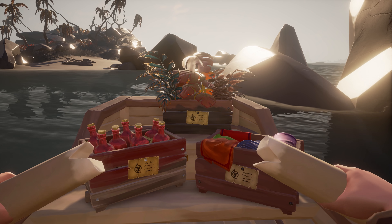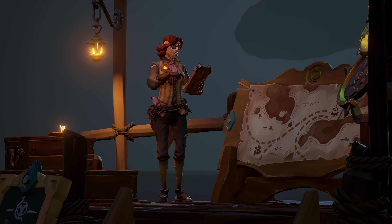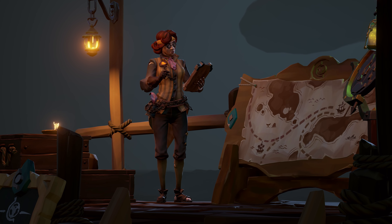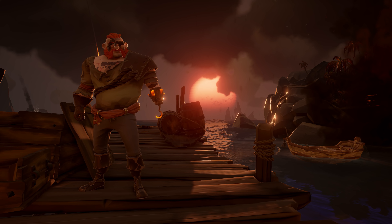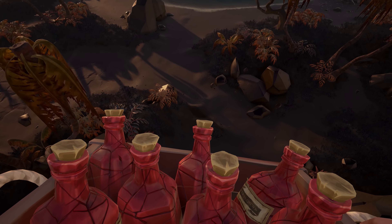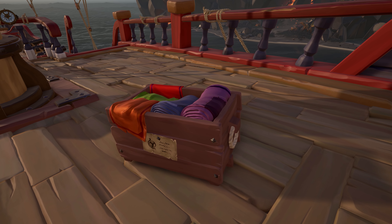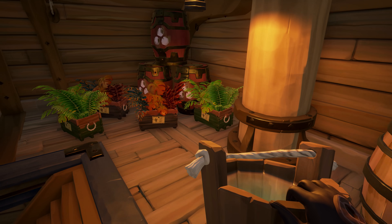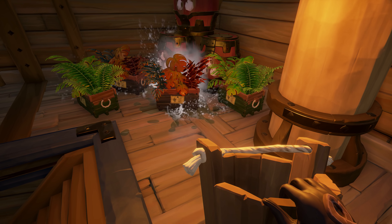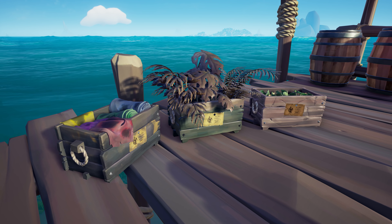The rowboat will also come into play in our new quest type: Cargo Runs. New characters within the Sea of Thieves need you to deliver items for them. The items they give you require care and attention to get them to their destination safely — fragile rum bottles that'll smash if you're too heavy-handed, luxurious cloth that'll rot if it gets wet, and plants that have to be watered to ensure they make it to their destination alive. The condition of your cargo determines the amount of gold you'll receive upon delivery.